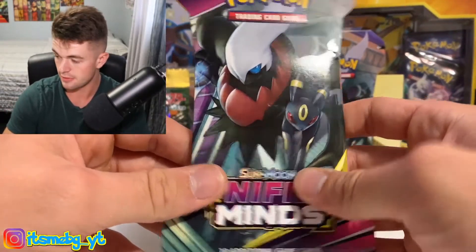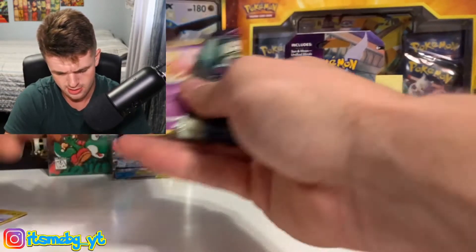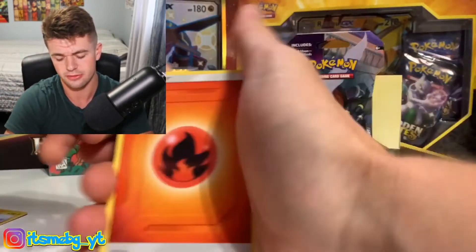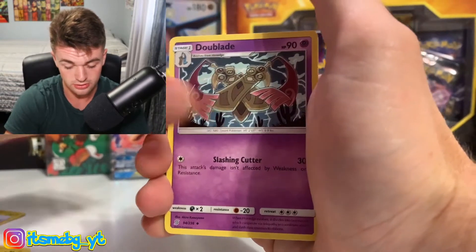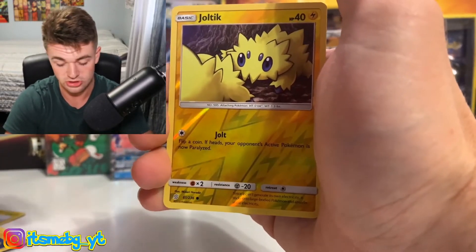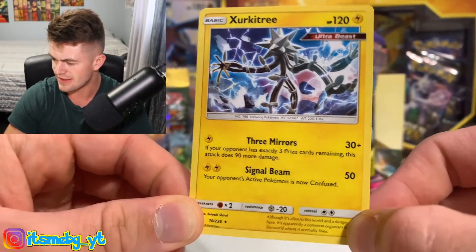We got three more blisters left. This one feels heavy guys — there could be absolute fire in this one. Come on baby, can we get three hits out of six? We have to get at least two hits out of six blisters. We get the fire energy. Magneton, Bebarrel, Dooblade, Bidoof the Goof, Cosmog, Magmar — ooh a Joltik reverse! And a Zeraora Ultra Beast. Look at that, that's an Ultra Beast right there.